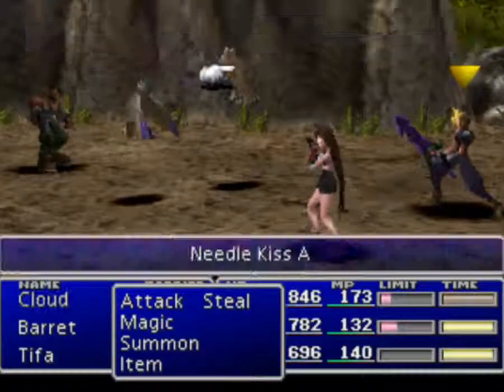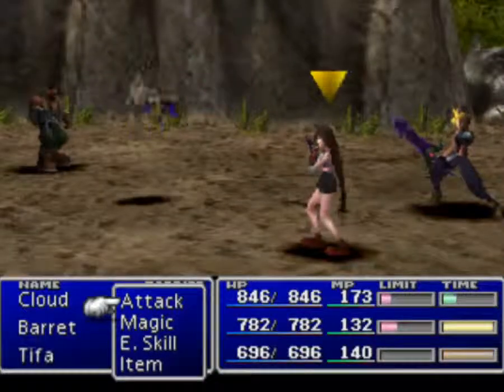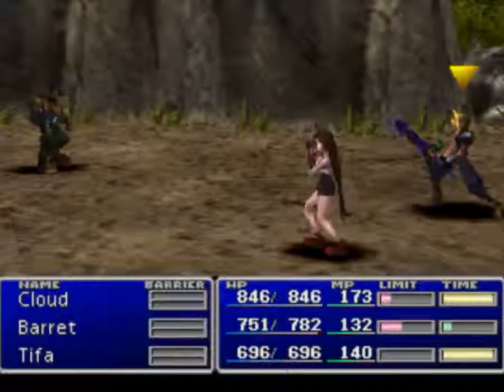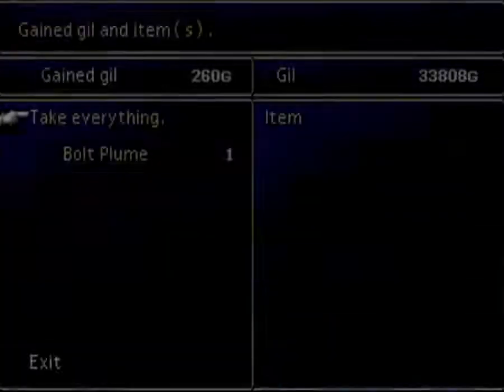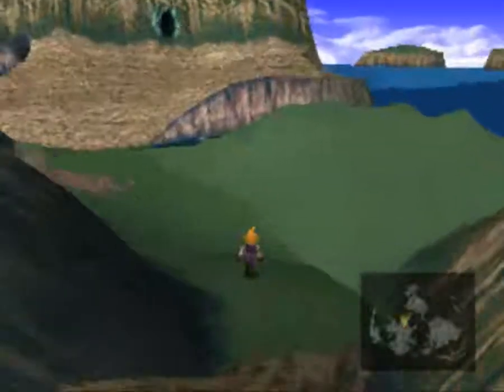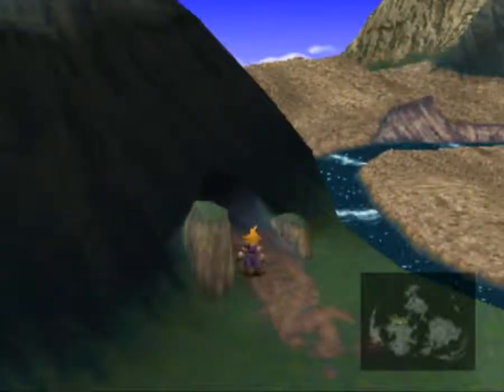Anyway, here's a new enemy. These are Needlekiss, and since we have them on back attack we can do some pretty good damage with physical attacks — no need for magic. They use a lightning attack, maybe Bolt 2 or something like that. The Bolt Plume there will cast Bolt 2 if for some reason you need to use it. Shouldn't really need it in this area anyway.